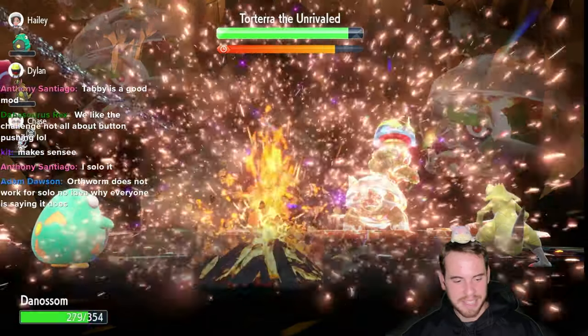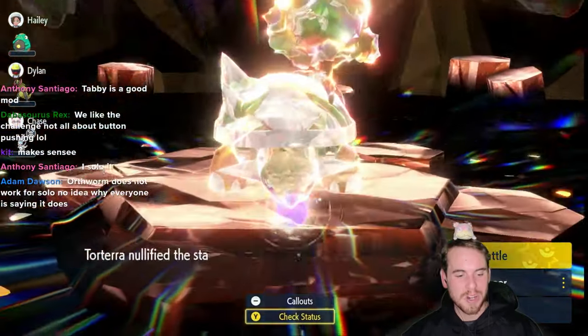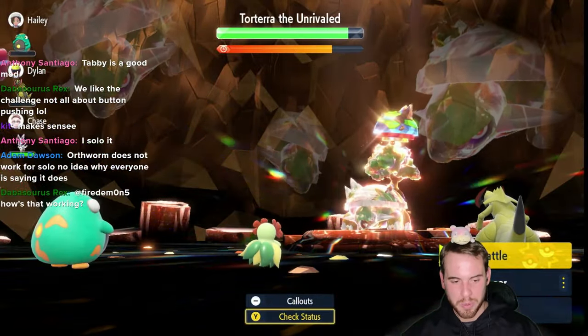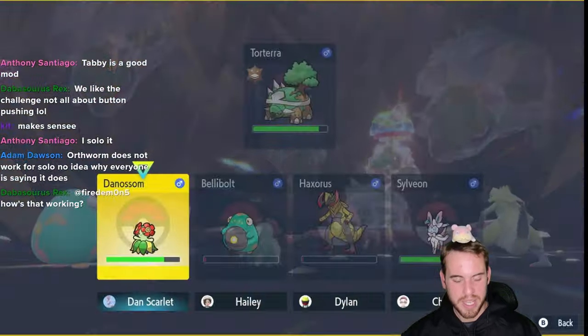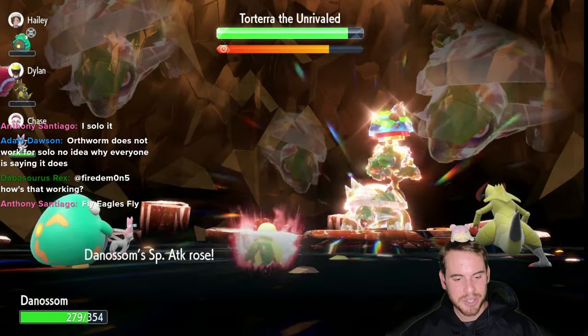Then things get fun. Now remember we have that Covert Cloak, so our Special Defense will not get lowered. There are our stats getting nullified — let's swing a Quiver Dance, raising our Special Attack, Defense, and Special Defense shield.